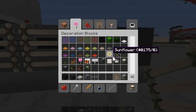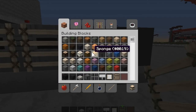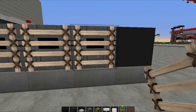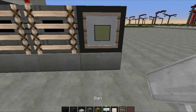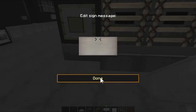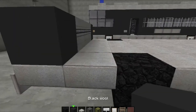Whilst we're here, grab all your bits and pieces: signs, red stained glass panes, glass blocks, item frames. Place them like that — one, two, three — and that is your front sorted.